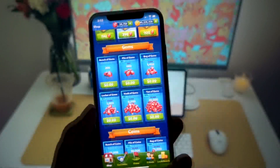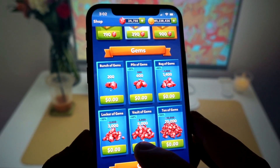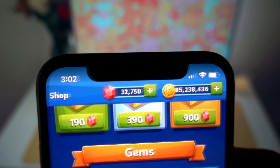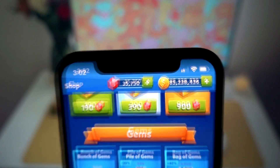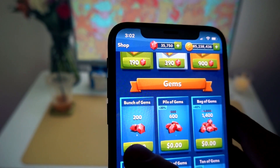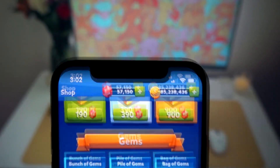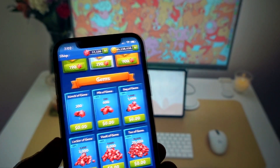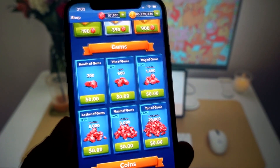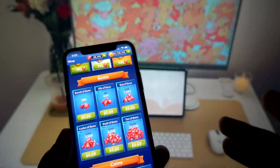If I need more gems, all I need to do is click on any package of gems. Let's add 8000 — as you can see, it has increased. Now let's add 3000. As you can see, I can get unlimited gems for Golf Battle in just a couple of seconds. It is working really, really cool.